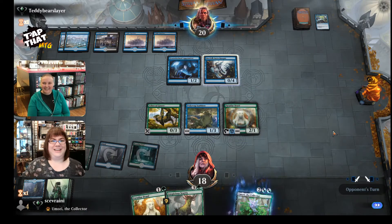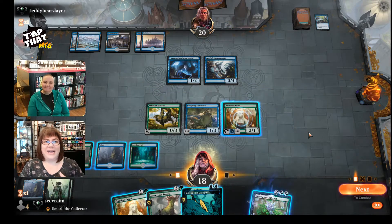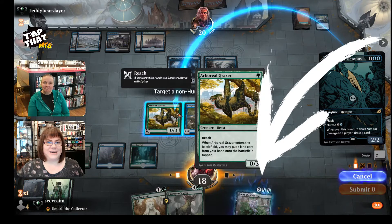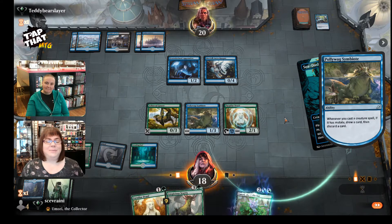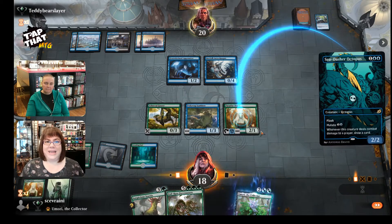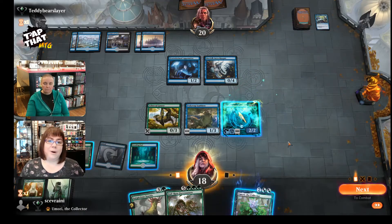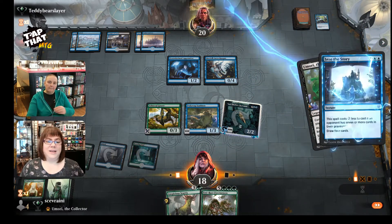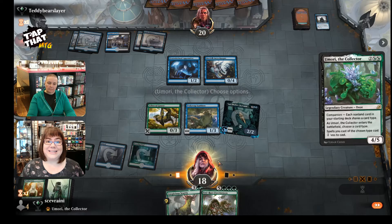Companion cards are cards that basically give you some rules around building a deck, and then your companion sits off to the side in a special little area, the companion zone. At any time when you feel it's time to play it, you can play it from that companion zone. It's kind of like a commander, only you can't replay it if it dies, so you have to find different ways of bringing it back from the graveyard, or perhaps have multiples. Basically it's just a separate little card you can play whenever you want, and it doesn't count towards your 60 card.